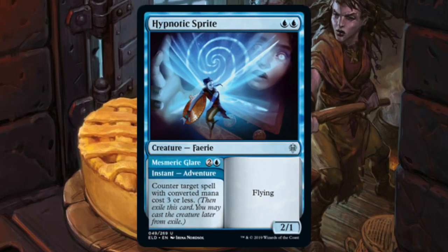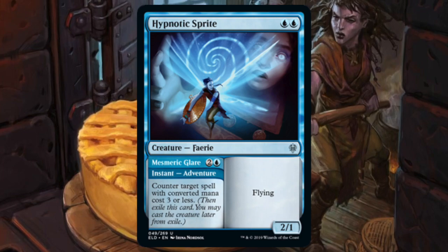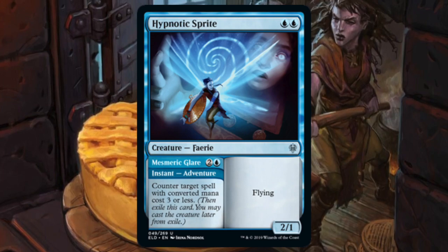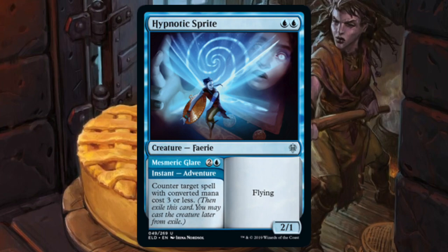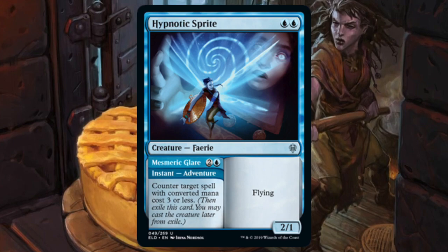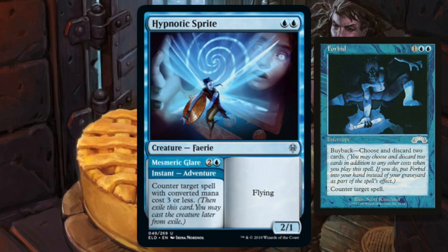Still in blue: Hypnotic Sprite — for double blue you get a 2/1 flying Faerie, or you can cast Mesmeric Glare for two and a blue, an instant that counters target spell with converted mana cost three or less. I've done the math — while countering only spells with CMC three or less might seem narrow, in my cube it counters almost seventy percent of spells. Basically what you have is a three-mana counterspell that comes with a 2/1 flyer. I don't know if it's a cube staple, but it's definitely worth play testing.